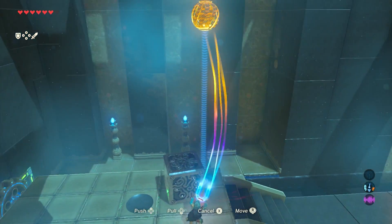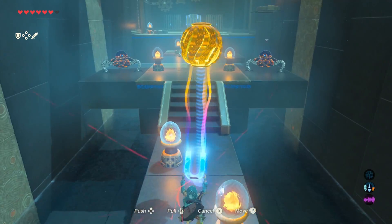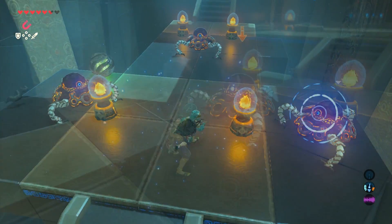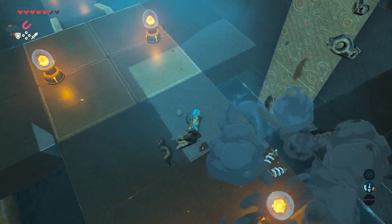Ride the elevator up and grab the big green orb. There are three little guardians you could choose to take out first, but it really doesn't matter. I tried to whack them with it but it really didn't help, so just focus on fighting them real quick and knock them off, then continue.